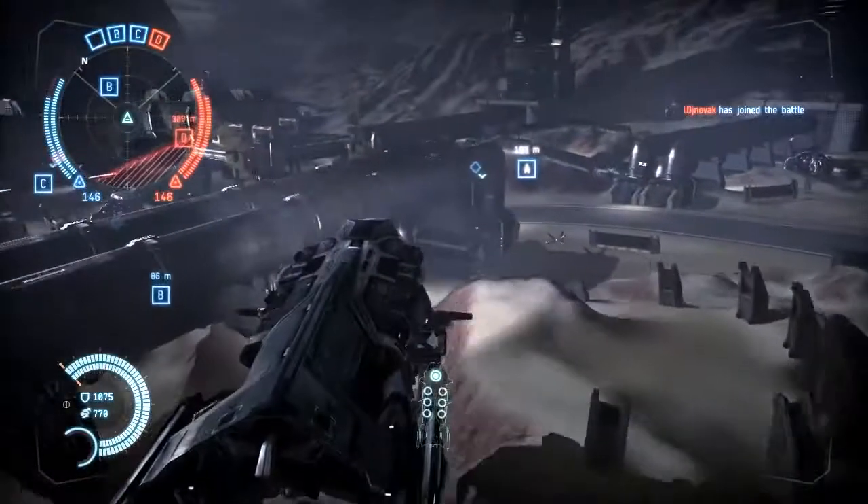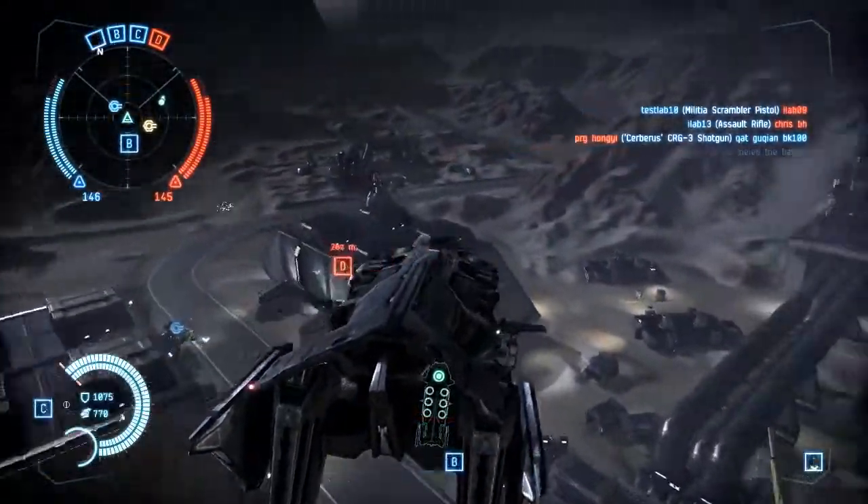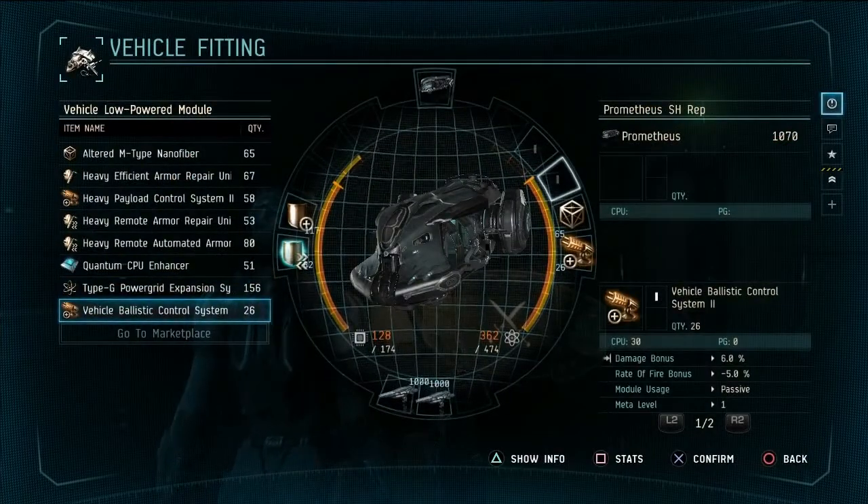Right now my favorite vehicle in Dust is the Dropship, because it kind of affects the overarching strategy of a match. It can be fit in many different ways. You can set it up as a logistical agent to repair vehicles on the battlefield or scan out different areas.